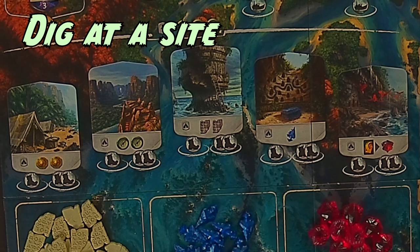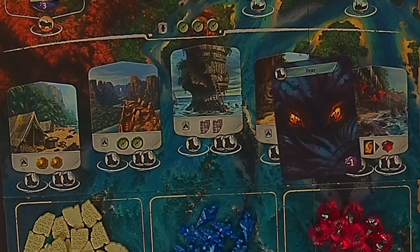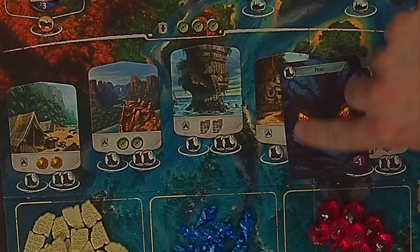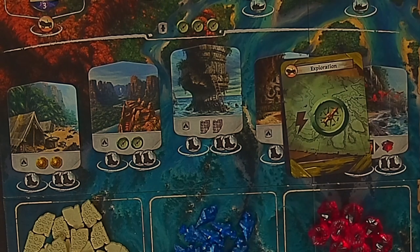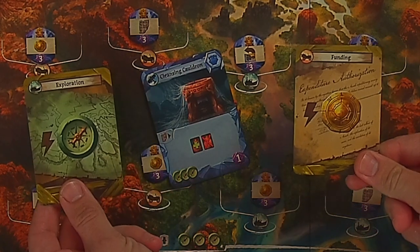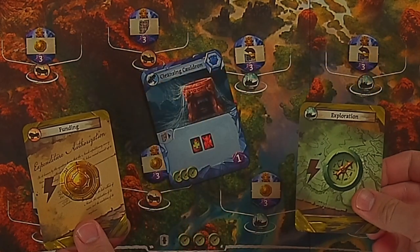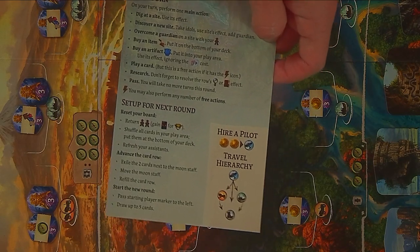To dig at a site, you must pay the travel cost on the space by discarding a card or cards from your hand with symbols that meet that travel requirement. Any travel value will pay for a boot, and aeroplanes will pay for anything. But motorcars and boats cannot be used to pay for each other. You can also hire a pilot by spending two coins, which will pay for any travel icon. All of this is detailed on your reference card.